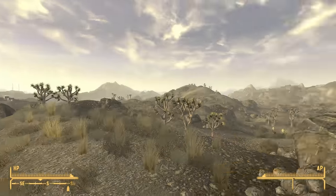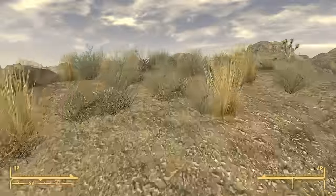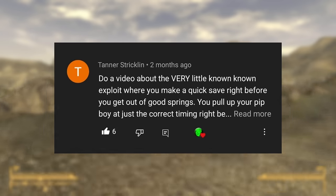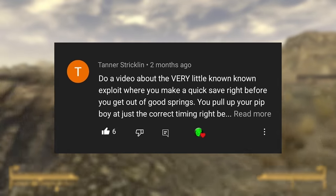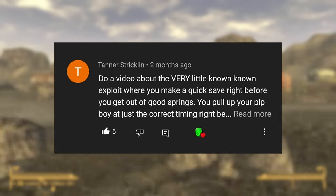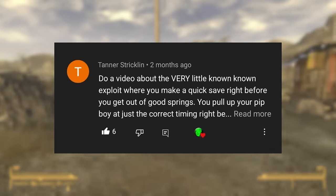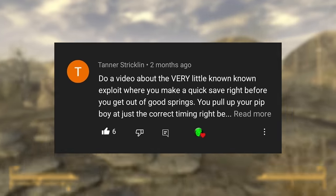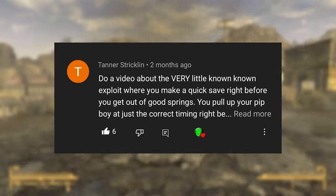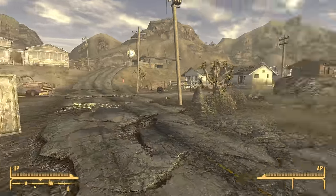This is all achievable within practically five minutes of starting a brand new game. A quick announcement: this glitch was suggested by Tana Stricklin — so Tana, thank you very much. This is a glitch I've known about for a while, but Tana suggested covering it now. This is essentially a user-submitted glitch, and it's definitely one of the most broken glitches in Fallout New Vegas by my standards.